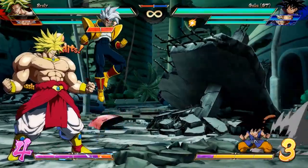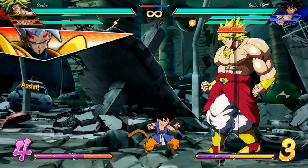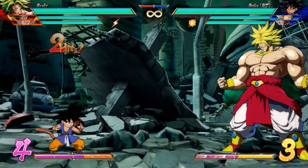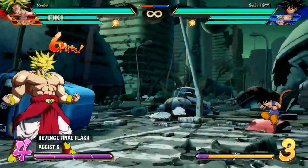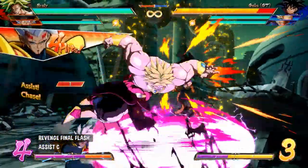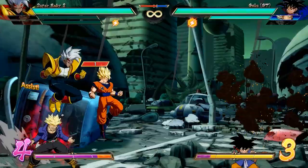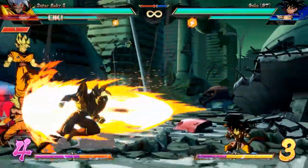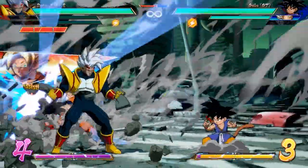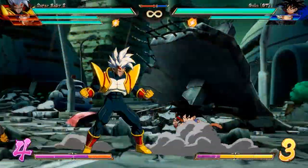The biggest downside to the B assist is obviously its startup — it can be easily interrupted, especially if the opponent is throwing ki blasts. But despite having no invulnerability, it can still work as a reversal sometimes, because Baby will teleport upwards and sometimes dodge the opponent's attacks entirely. This is almost like a C assist in disguise. Speaking of C assists, Baby's C assist is a beam — the Revenge Final Flash — and behaves pretty much like all other beam C assists in the game. My favorite place for Baby on a team is as a point character when you've killed someone on your opponent's team, but I'd argue the mid position would be best for him since your opponent doesn't start the match with a dead character.